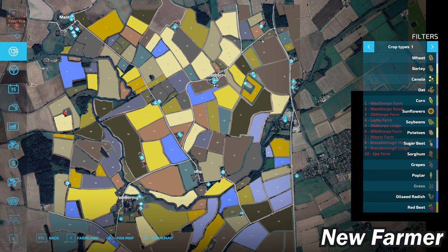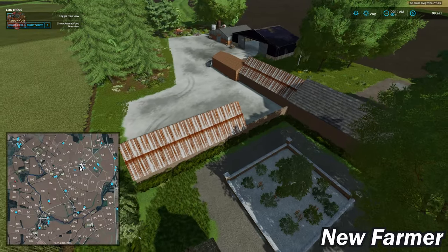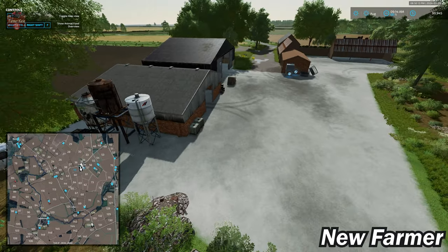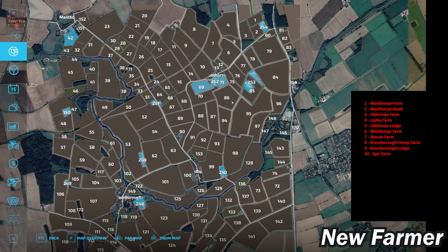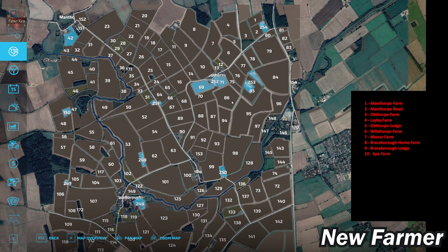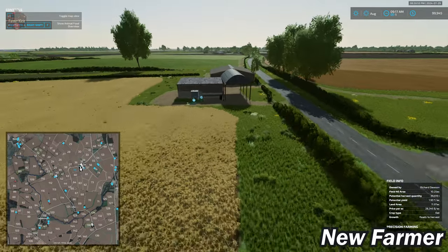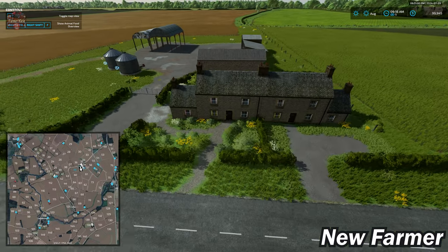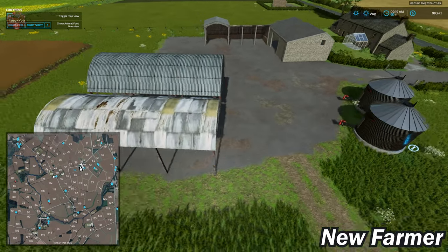Moving south to Farmland ID 250, we've got a fair number of buildings here. Over at Farmland ID 251, which is roughly in the middle of the map, the farmyard is split between the road: on the left side there are buildings and fuel storage, on the right side a duplex-style farmhouse and a couple of bins and sheds.